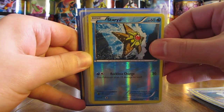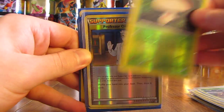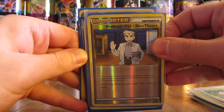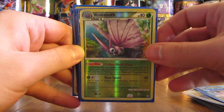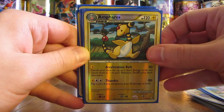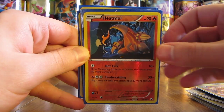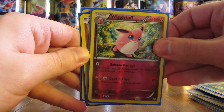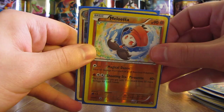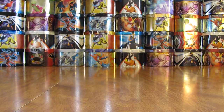There's a Staryu, Volbeat, Foongus, Professor Oak's New Theory, Masquerain which is a rare reverse holo, Venomoth — another rare card — Ampharos, Camerupt, Heatmor, Simisage, Wigglytuff, Meloetta, and a Dugtrio. So a great way to end that first stack of cards with several rare reverse holos right in a row.